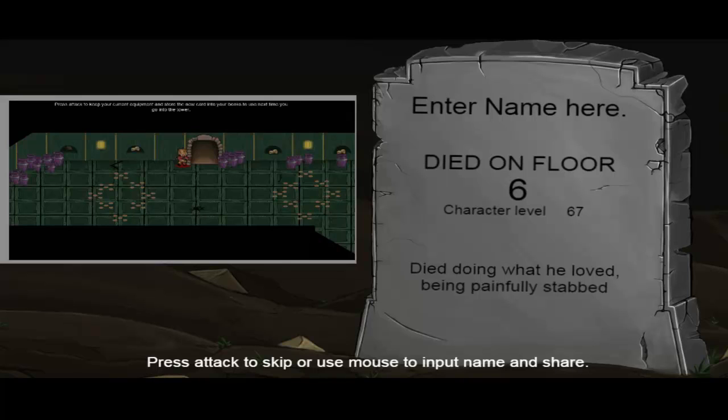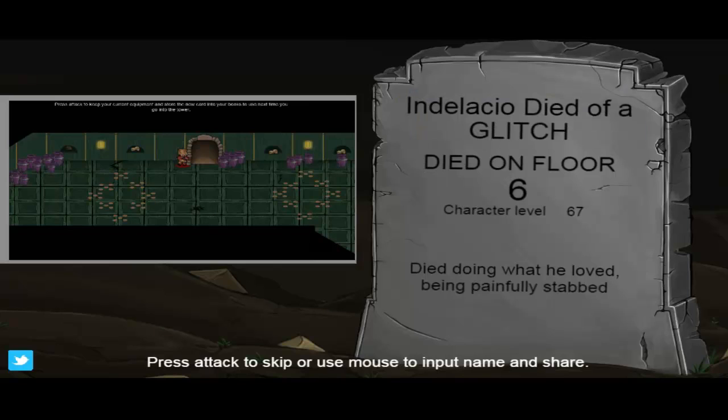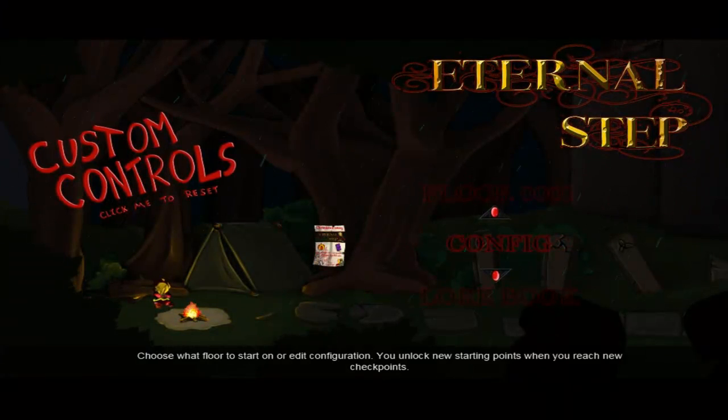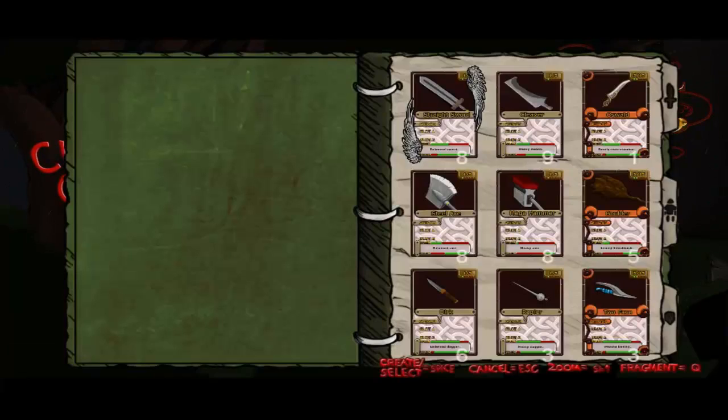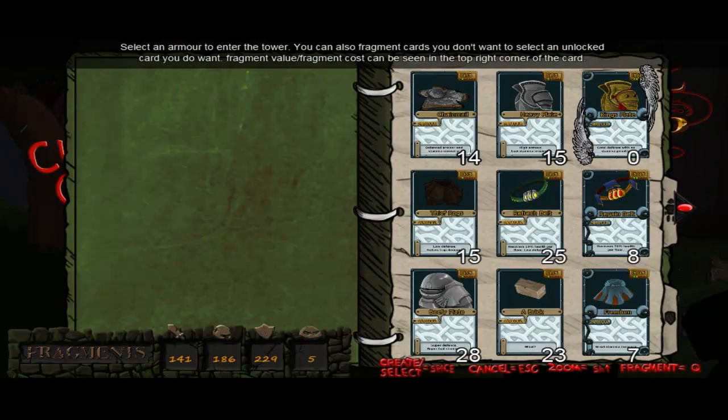Died doing what he loved - being painfully stabbed by me - because I died of a glitch. Died on a sword, fixed. That is a pain if I lost my cards - do I get them back? Because I don't want to have lost my cards for the sake of that. Yes, we lost our cards. That is annoying. You'd think that the Control Shift F12 get-out would save your cards.